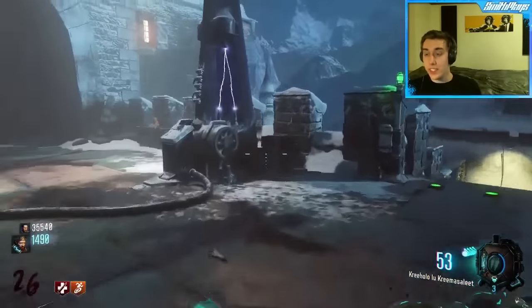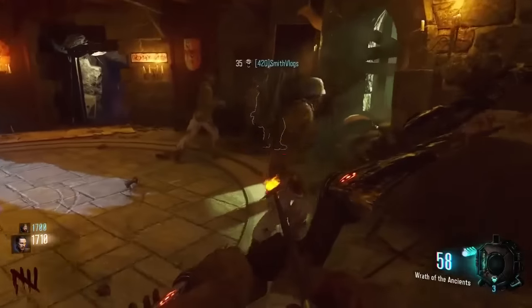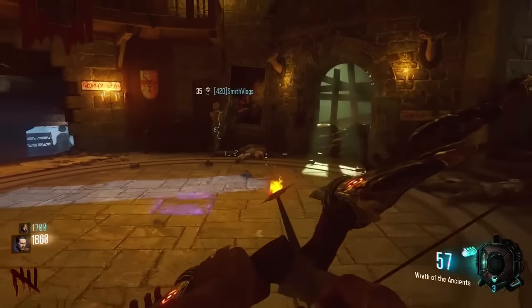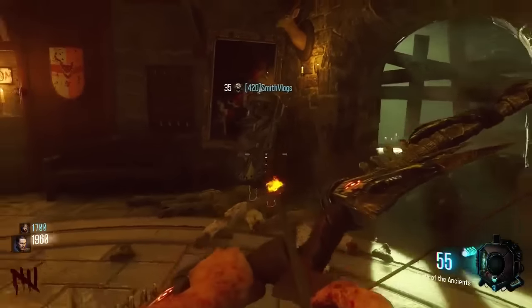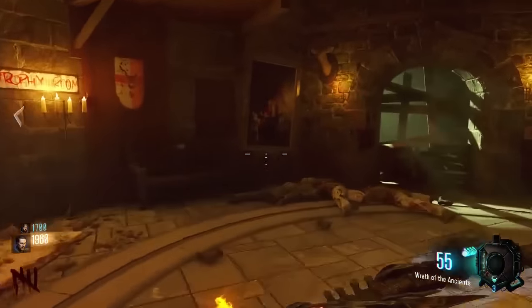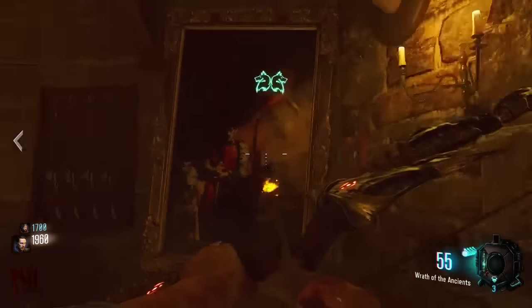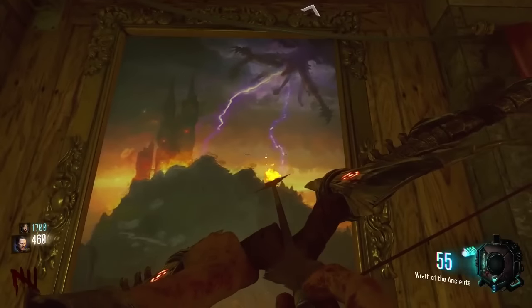For the wolf bow: for the first step, what you have to do is find four picture frames located around the map and hit the pictures in the order that tells a story — the pictures will be in a different order every time. The pictures are located in the clock tower, the mine just by Mule Kick, the console room up top on the floor, and in the museum sort of area.